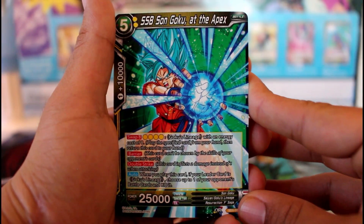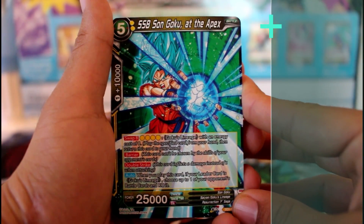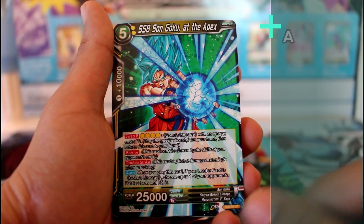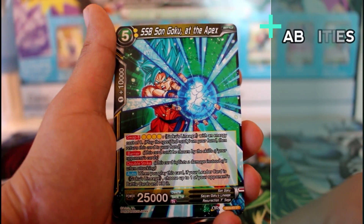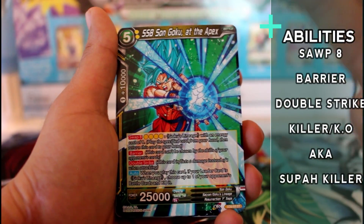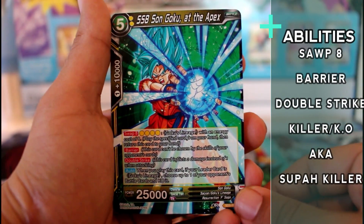Then we got SSB Son Goku — Super Saiyan Blue. He has Swap 8, and he has barrier and double strike, so he's gonna be very hard to get rid of. He can come into play if you just do the swap effect — Swap 5.